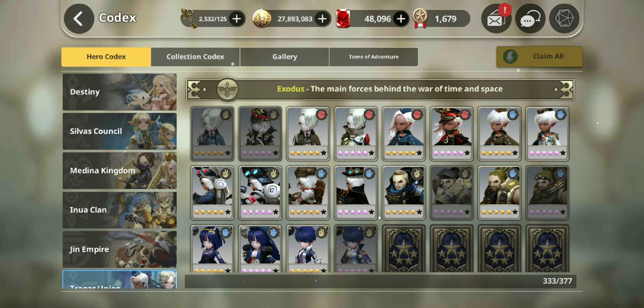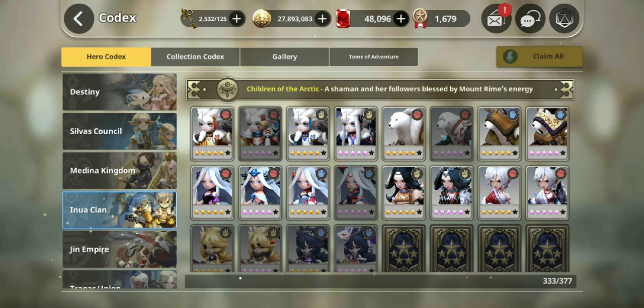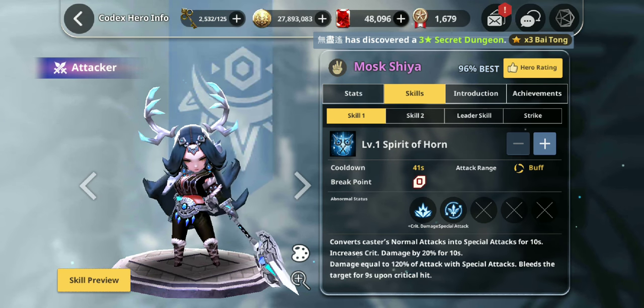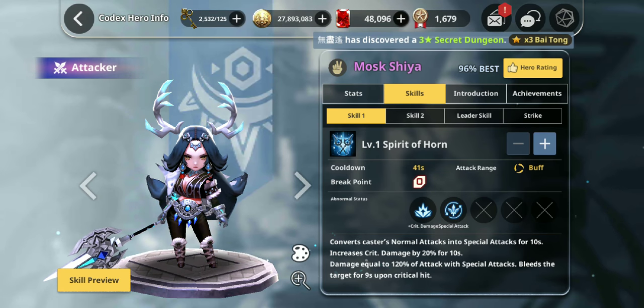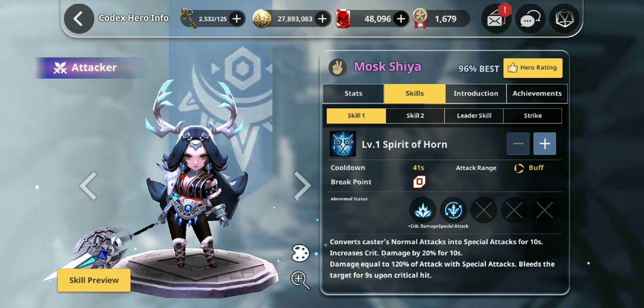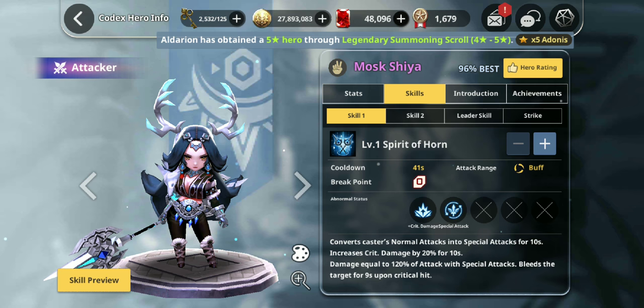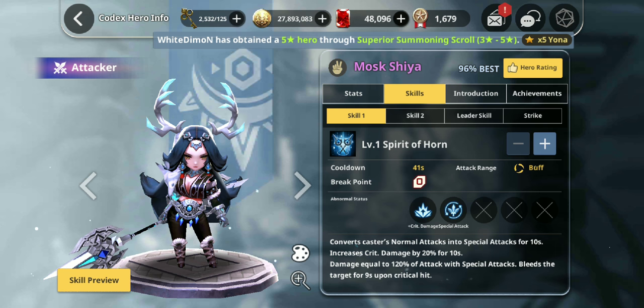Without further ado, let's get straight to talking about these units. They both are super useful. Sister Moshia, in my opinion, is the most reliable bleeder, and her sister, Rock Moshia, is probably the most reliable chiller in the game.